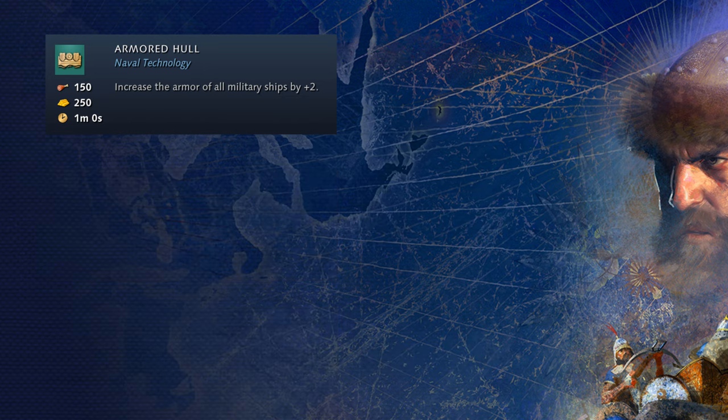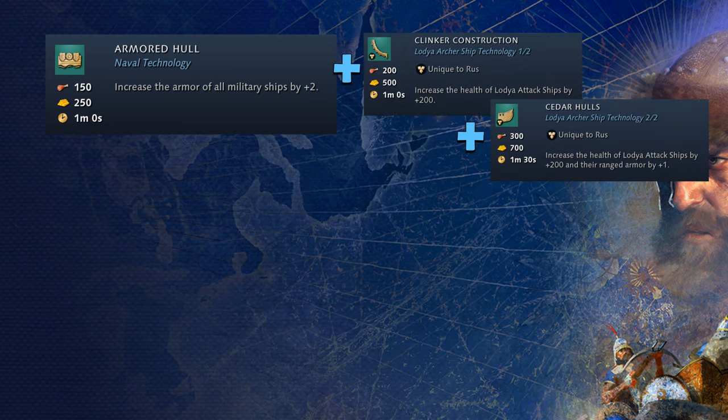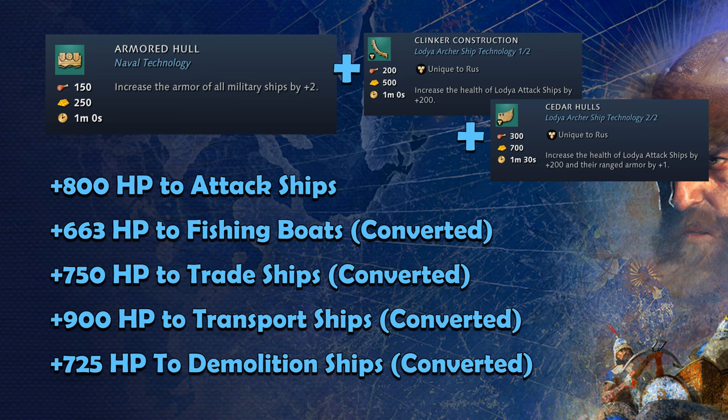Not all of these hidden hit point bonuses will transfer to other ships through conversion, but some will. While Armored Hull gives 200 hit points to the Lodya attack ship, it gives 63 hit points to fishing boats, 150 to trade ships, 300 to transport ships, and 125 to demolition ships. If you convert a Lodya attack ship into a fishing boat, you can get 663 extra hit points; trade ships can get 750 extra hit points; transport ships can get 900 extra hit points; and demolition ships can get 725 extra hit points. The bonuses from Armored Hull will only apply to ships created after the technology has been researched — this is crucial. For all ships, you can gain up to 50% more hit points if they are created after Armored Hull is completed. The percentage gained from Armored Hull versus an otherwise fully upgraded Imperial Age ship will always be exactly 50% hit points for all ships.